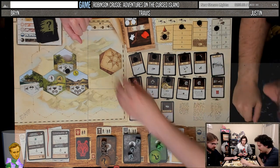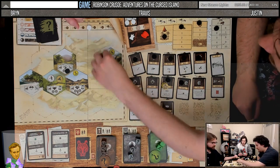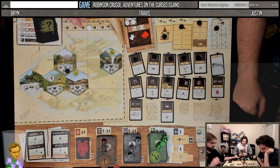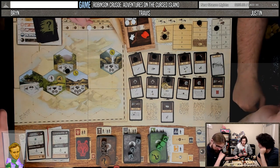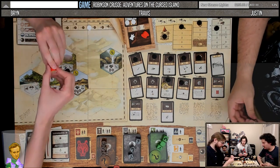It's round four — this guy has revealed himself. It makes the cannibals a little stronger, based on the number of totems. So they're currently at six, which is where they were last turn. So we're only taking two damage from the attack now — because we killed one. If we kill another one, that would be one.